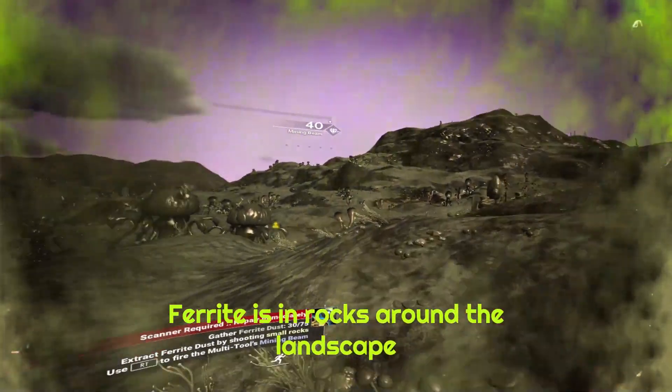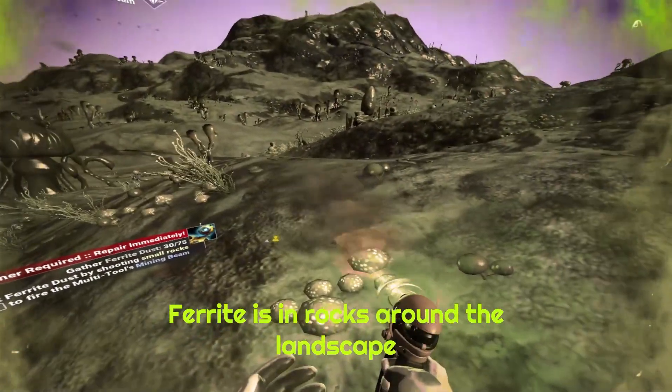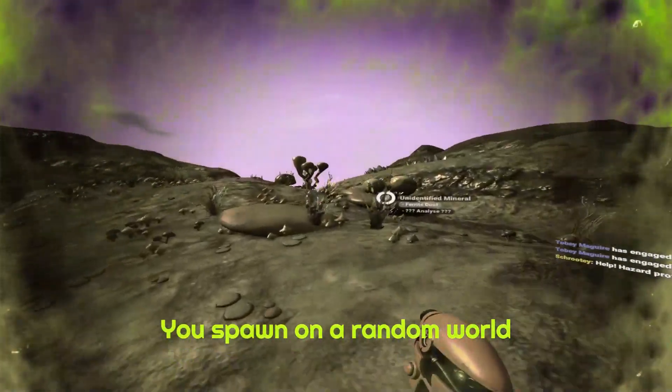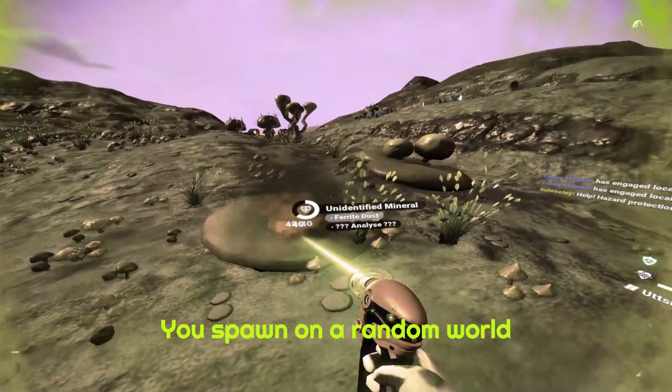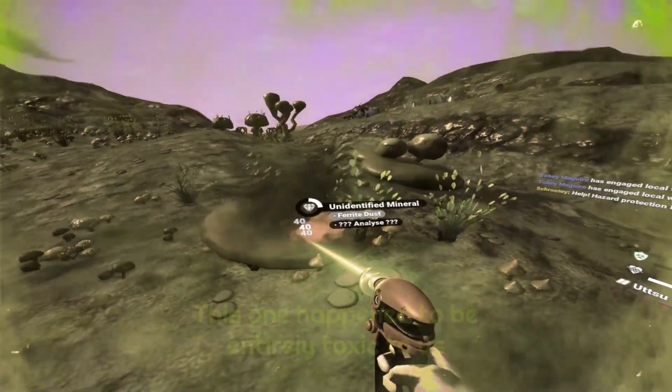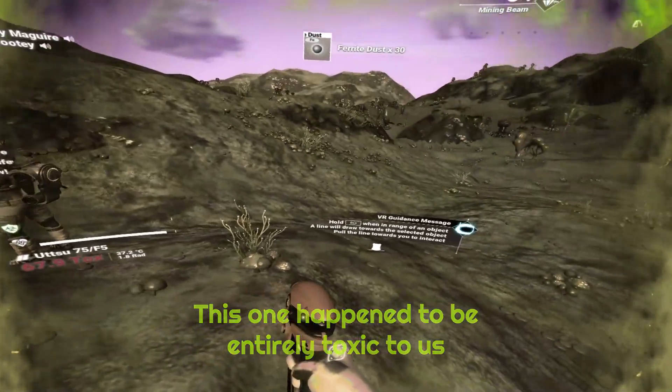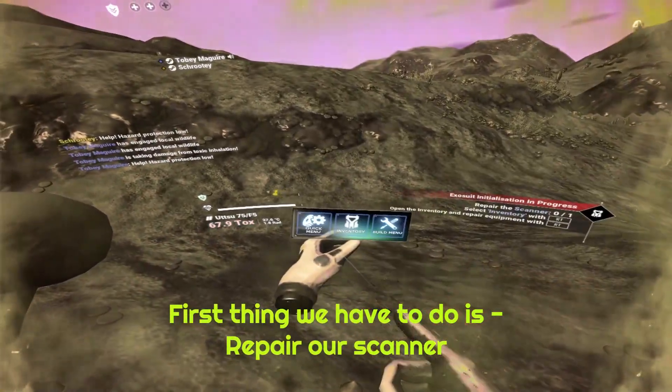Extract ferrite - by shooting small rocks. Is that a rock? Yes, ferrite, I found it! Shoot these rocks. There's ferrite here, I need 75. I've got it. Left turn at your menu.